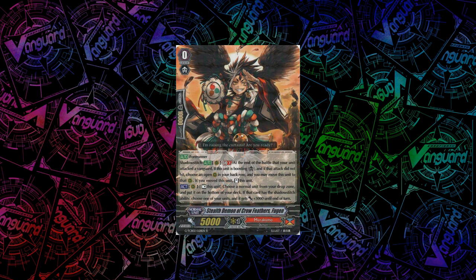Next up we have a new starter from Murakumo which I see as an MVP — this is Fugen. His first ability is a Shadow Stitch ability on GB1: at the end of the battle the unit attacked the vanguard, if he was boosting and the attack didn't hit, you can move him to an open back row and stand him. So he's basically an infinite booster as long as the attack doesn't hit, which is really cool, as long as your back row is open. A lot of people play two or three of them, because you can copy him — this is Murakumo after all. His second skill is also really good and not on GB1 — you can rest him, choose a normal unit in your drop zone and put it at the bottom of your deck. If the card put on the bottom of your deck has a Shadow Stitch ability, you give one of your units plus 3k. This is really good because you want to recycle copies of cards that you retired on a crazy Yasuya Tenma turn. If you've got two of these on the field, you rest both, put two back, and then you can start comboing again. Fugen is really, really good — such a good starter for Murakumo.